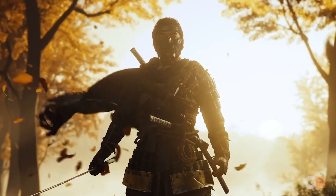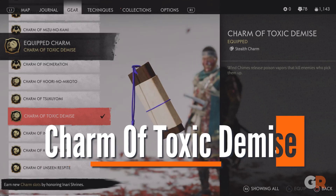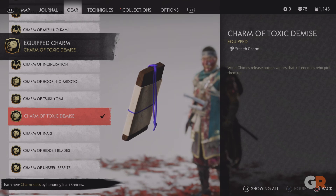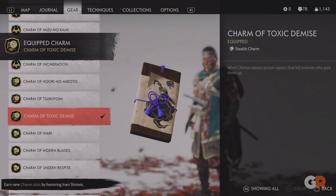Leveling Jin to reach the Phantom Samurai Legend ranking will result in obtaining the Charm of Toxic Demise. This tricky charm will modify some of your kit, making it so enemies that pick up a Wind Chime will be blasted with a Poison Cloud.